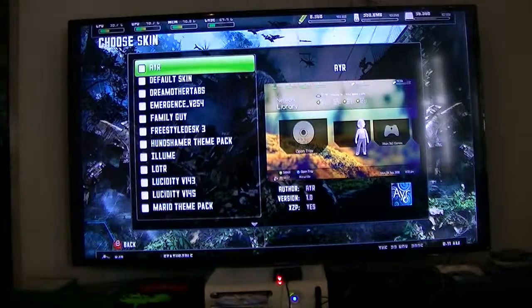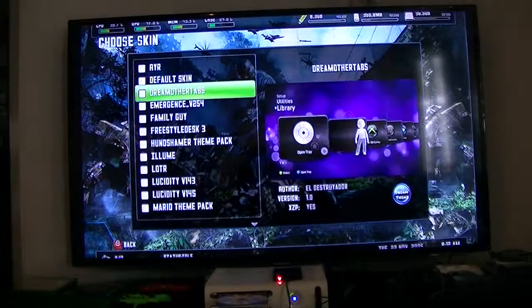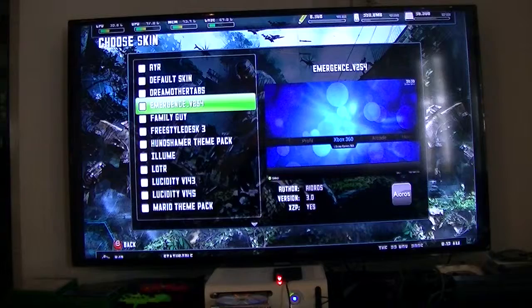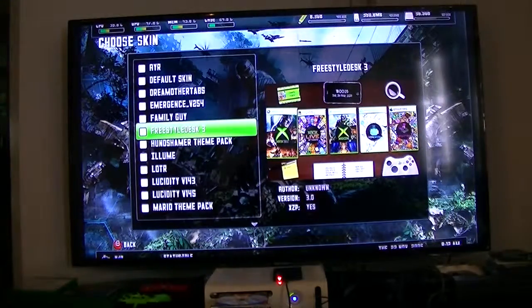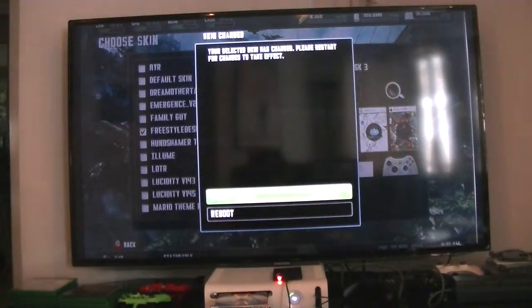Skins — there you go. This one I added. AYR is pretty neat. The default Dream Team theme is the one I have. Here's another one I edited — it's pretty neat, called Emergence. Family Guide is from the previous one. This is another one I actually added — I'll boot into it just to show you.